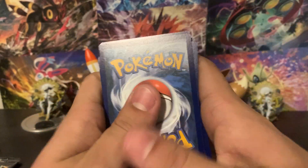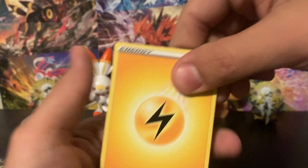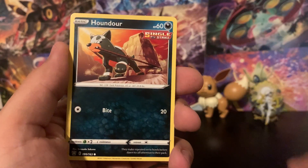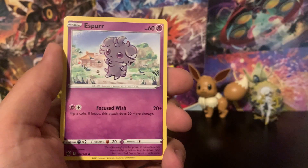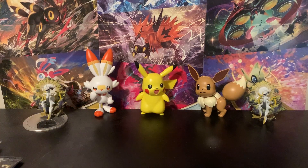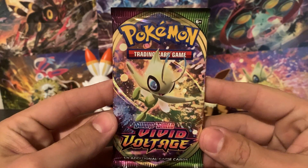It was actually from a Vivid Voltage reprint Elite Trainer Box — I didn't expect it. It was the first one I did and it just came out of nowhere and blew my mind. That whole Elite Trainer Box had amazing pulls: I got Primate for the reverse and Phalanx for the rare. I'm going to have to say Phalanx is one of my favorite Generation 8 Pokemon from Sword and Shield.